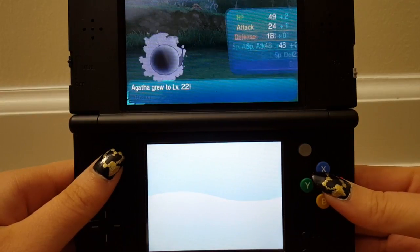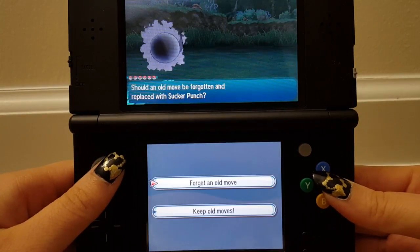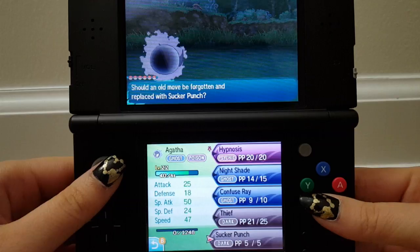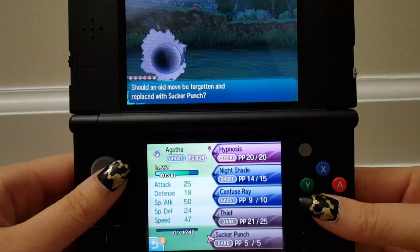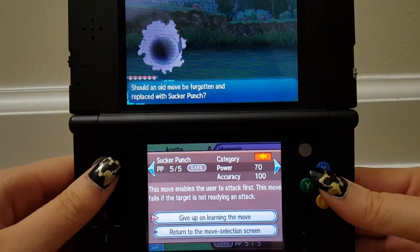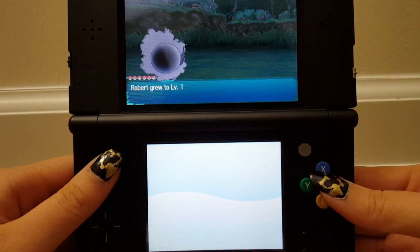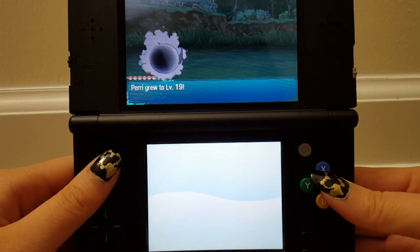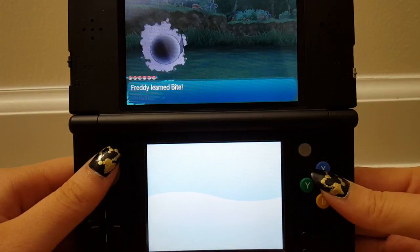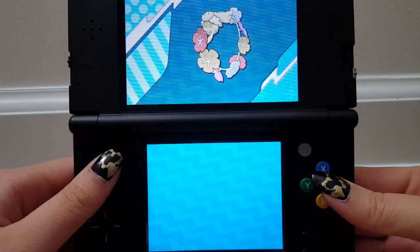Agatha leveled up. Special attack went up a lot. Wants to learn Sucker Punch — all these Dark moves and their small side effects. It does a lot of damage but only if the other Pokémon is going to also attack, and it only has 5 PP. I'm not going to learn this. Delilah grew, Robert grew, Perry grew, Freddy grew as well. Got ourselves a Comfey — it's pretty cute. Maybe this twig part is its body and it collects flowers. It attaches flowers to its highly nutritious vine — this revitalizes the flowers and they give off an aromatic scent.